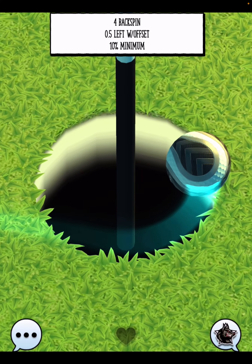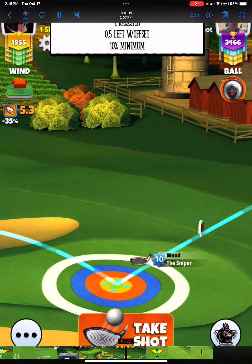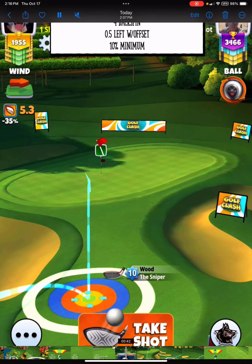This is a tougher drop but we do sneak it in to the right-hand side of the cup, so we need a little bit more offset to the left. If you want to be risky, there are a couple of different ways you can play this hole.